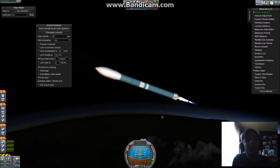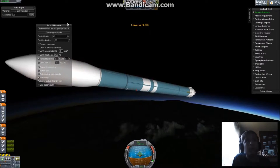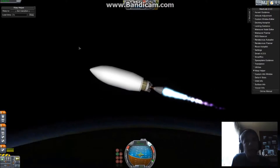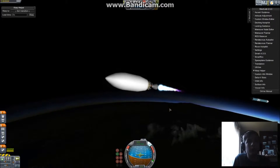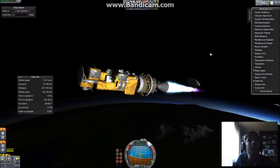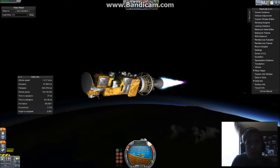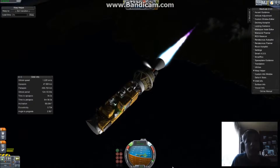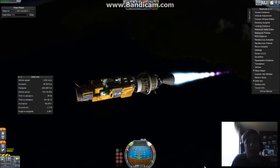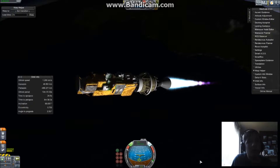Switch that over to orbit mode just for now. We're not being affected by the atmosphere as much. SAS prograde. Good. We're cruising along just fine. Fairing jettison. I'm telling it to have stability assist engaged, yet it is not doing that. There we go. That's better.